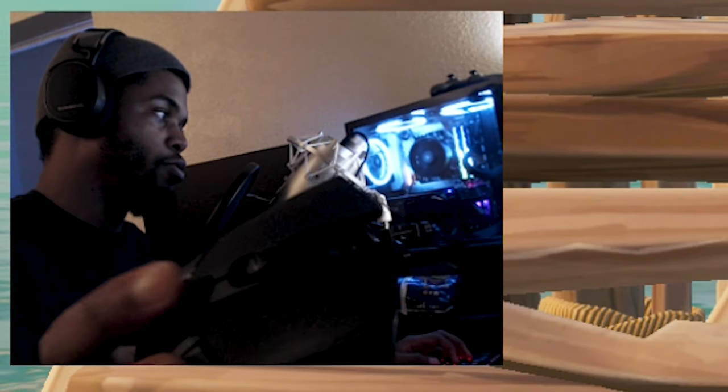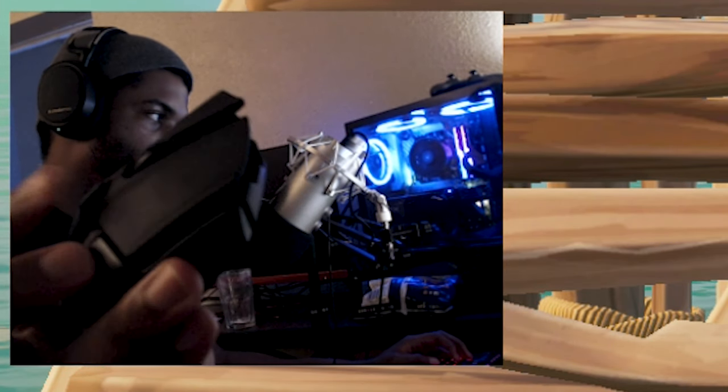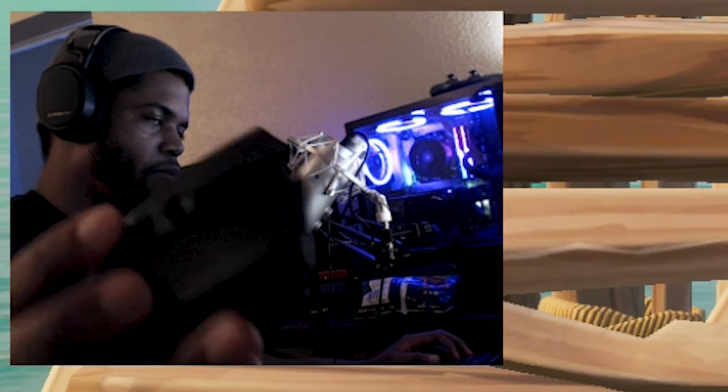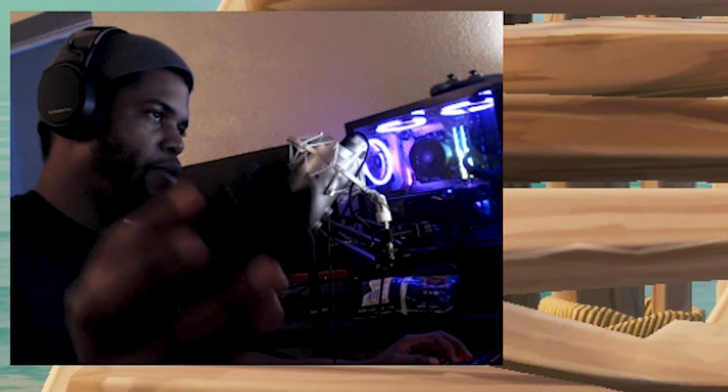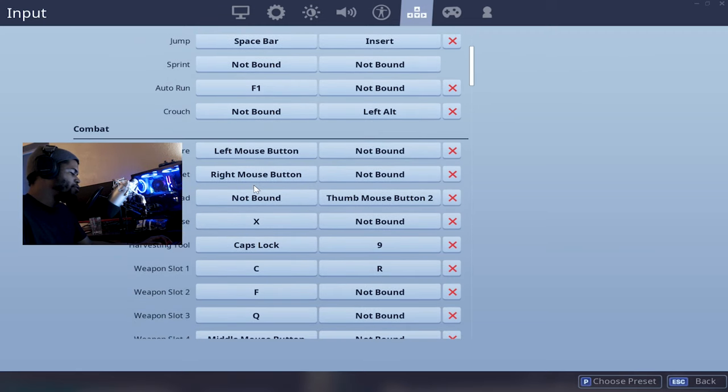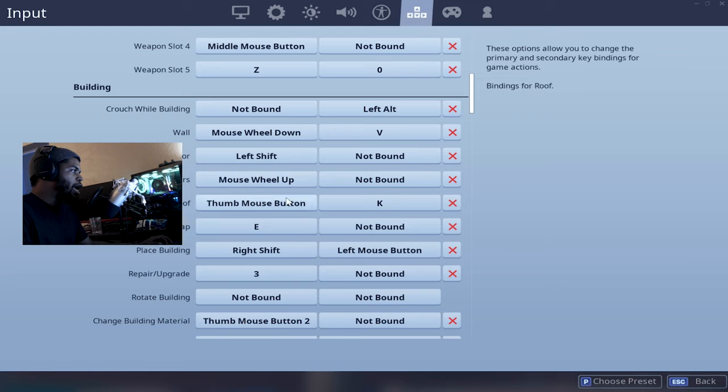The third button I use on my mouse is my roof piece. There's a hump right here on top — this is the DPI button or CPI shift toggle. I just have it reprogrammed to a regular mouse button and I don't use it for CPI or DPI; I just use it for roof piece. I shoot with right click and I build with right click.